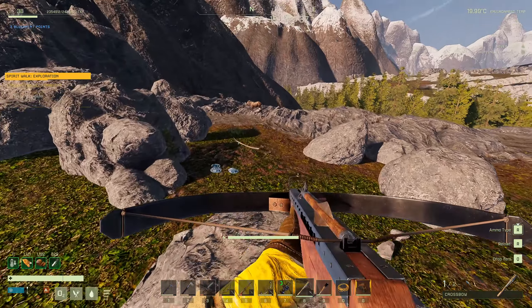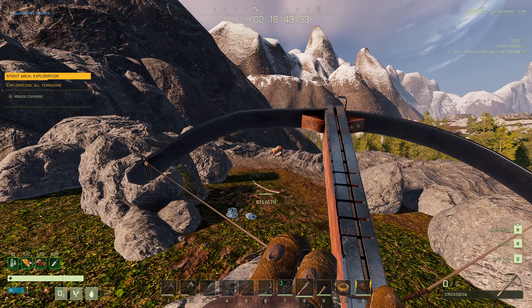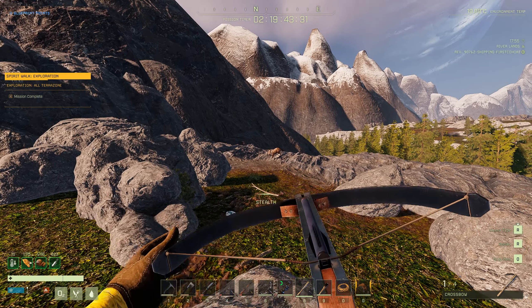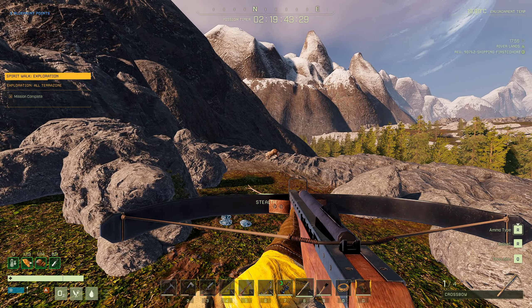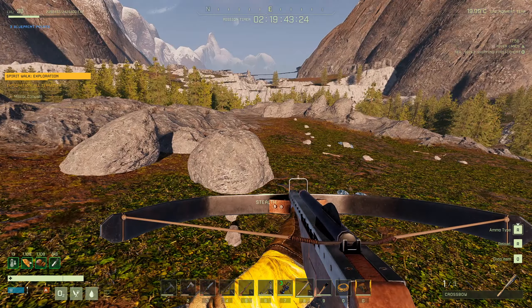820 damage with a sneak attack — not bad, but it better kill it, because you're not going to reload in time. Let's try the copper bolt. Hit him in the face — 900. A little better.